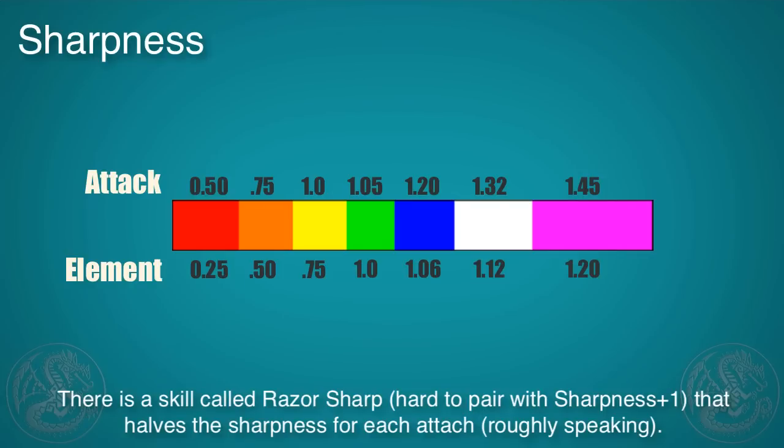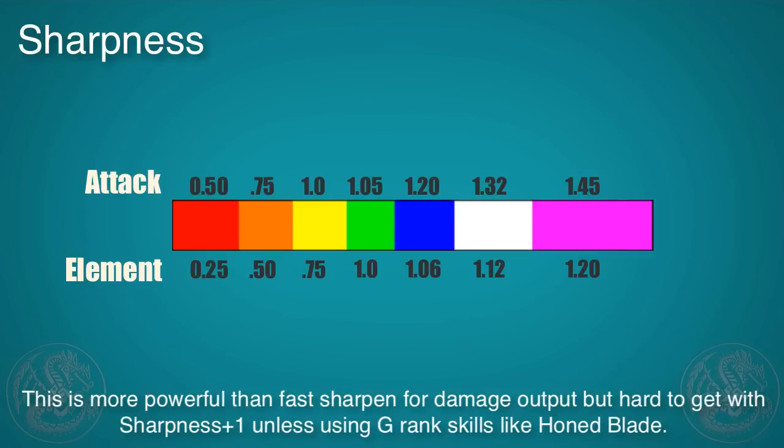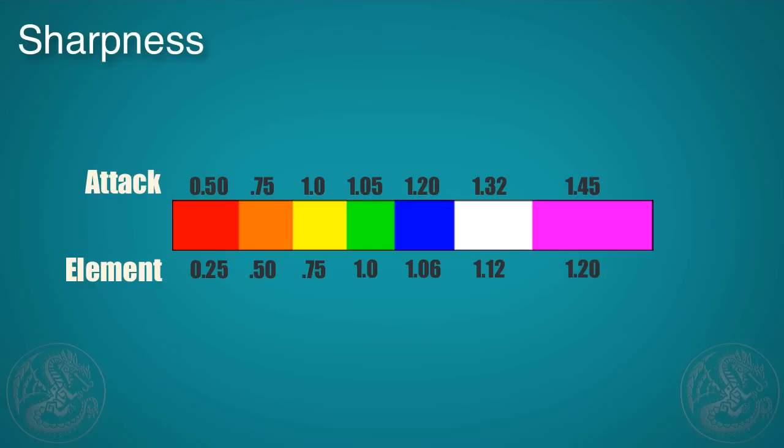There's a skill called Razor Sharp, which is really hard to get alongside Sharpness +1, that essentially halves the sharpness cost for each attack. This is an incredibly powerful skill and something worth going for. If you can't get it though, go for Fast Sharpen and Sharpness +1 — they're pretty good as well.